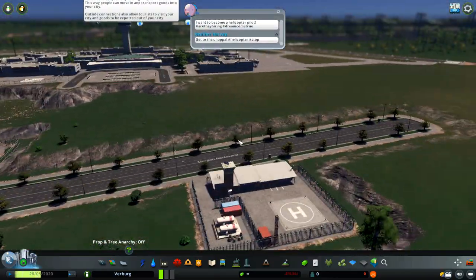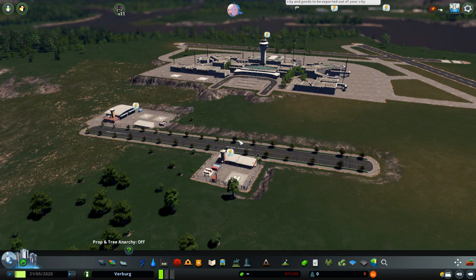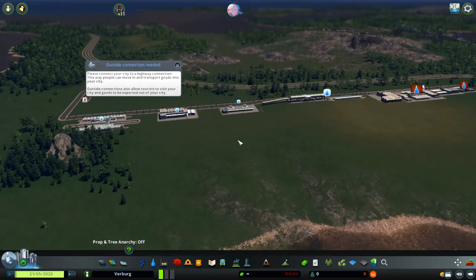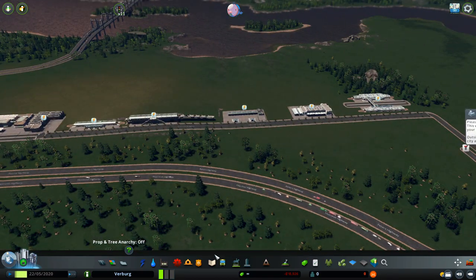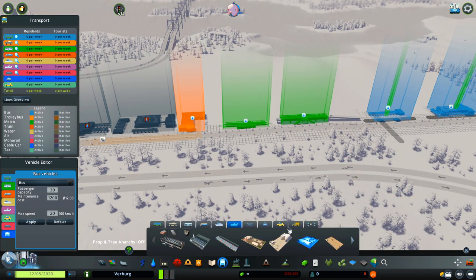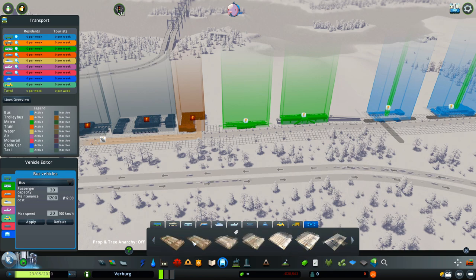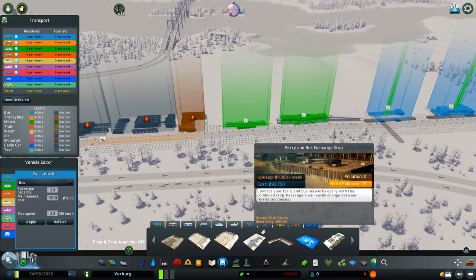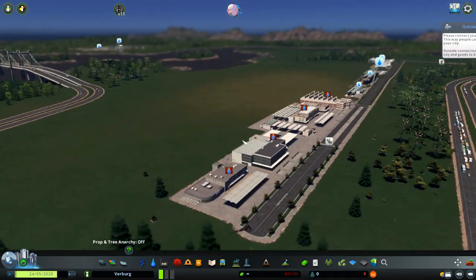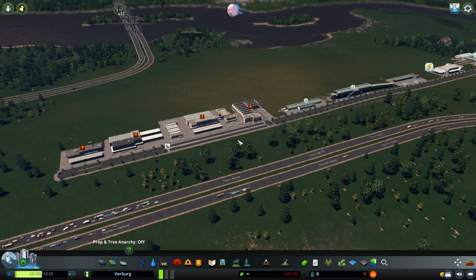Very, very big improvements in this DLC. There is so much for transport: helicopters, new airports, metro, buses, and a lot of train changes that I really, really like. As you can see, you can create helicopter pathways and lines. Here there's basically a panel where all your buildings are in one place — all of the transportation is here. I'm really, really looking forward to building my next city using all of this.